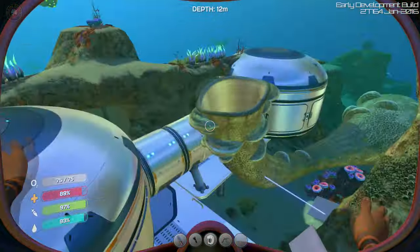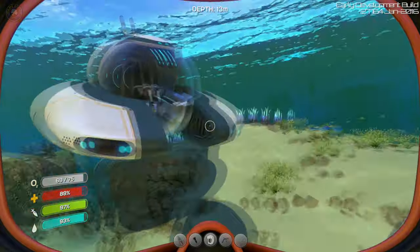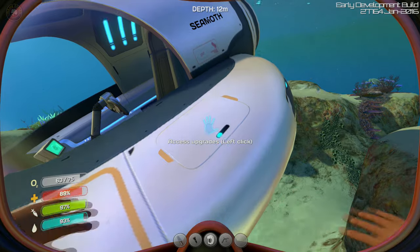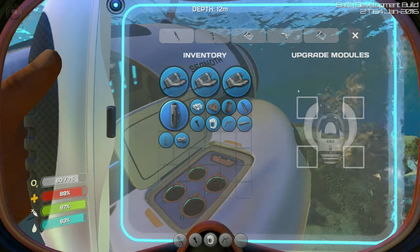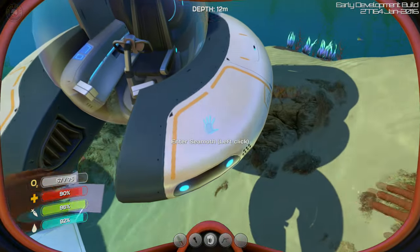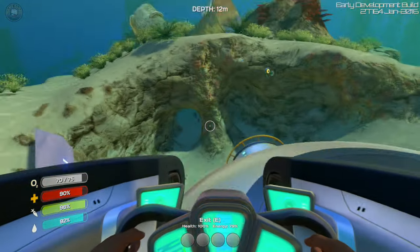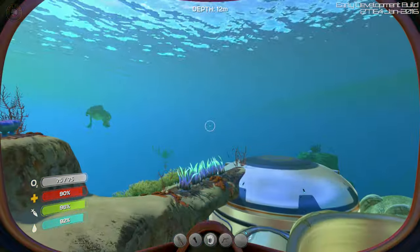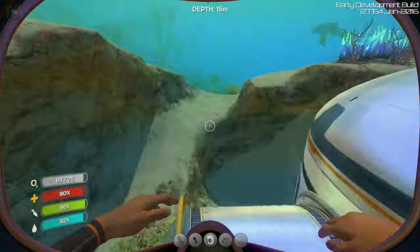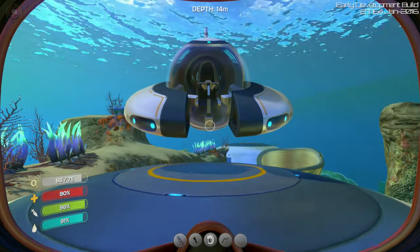Maybe carrying a welder is a good idea if you're going to large depths. We can actually increase the Seamoth and upgrade it — there are little places where you can store stuff. Access upgrades with left-click and you can do all your upgrades with the Seamoth: putting in four things for missiles, you can also upgrade storage which is really good, and things to protect you like electrical shields. There's a whole bunch of stuff through the moon pool — we're going to do that too.